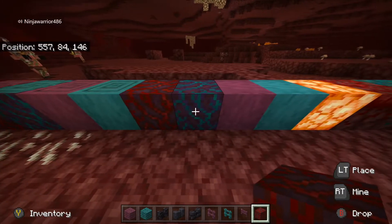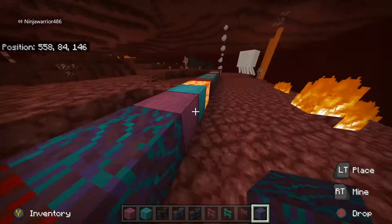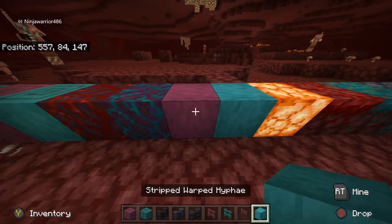Crimson hyphae and warped hyphae. I'm not really sure what these are for - I think that's where vines attach to. So then we have the stripped versions of these.